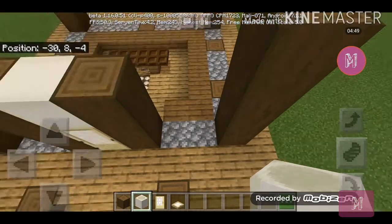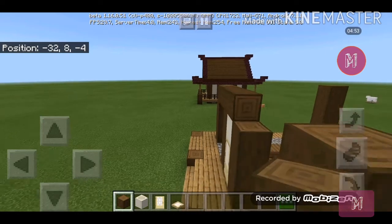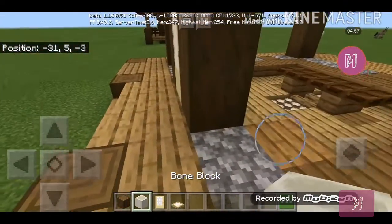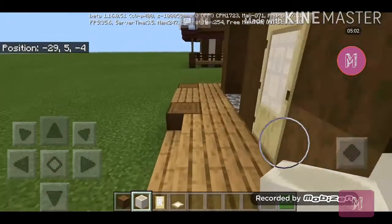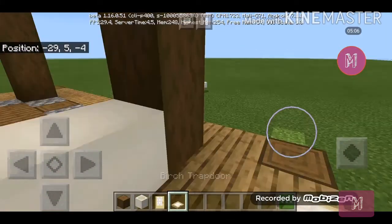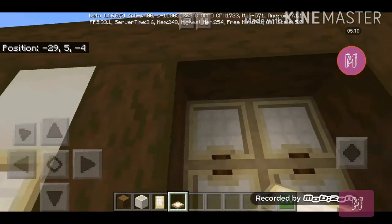Connect those two pillars at the top using stripped spruce. Get your bone block and make sure they're facing horizontal like this, also on the other side. Then get your birch trapdoor and use them to make a window.